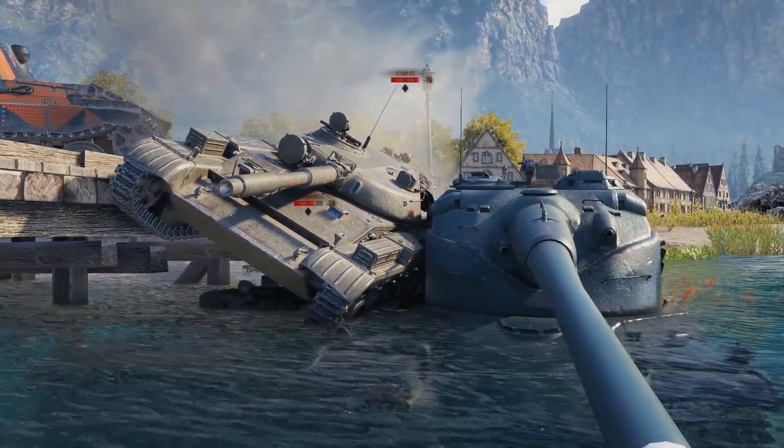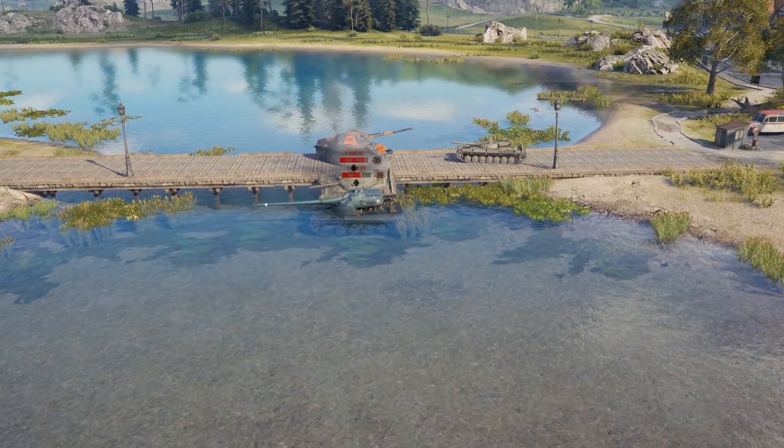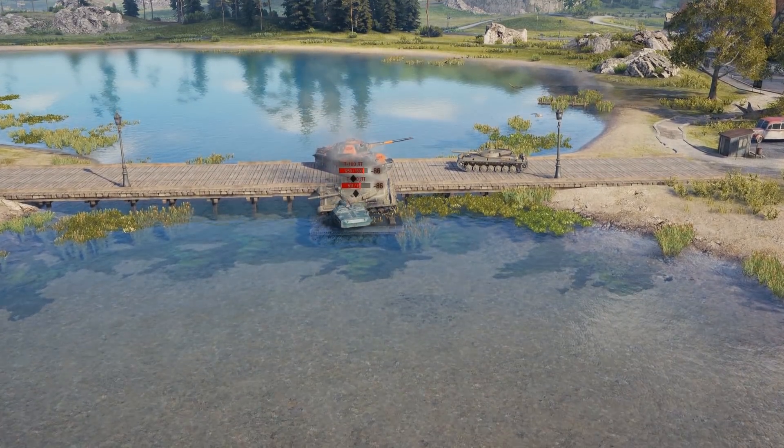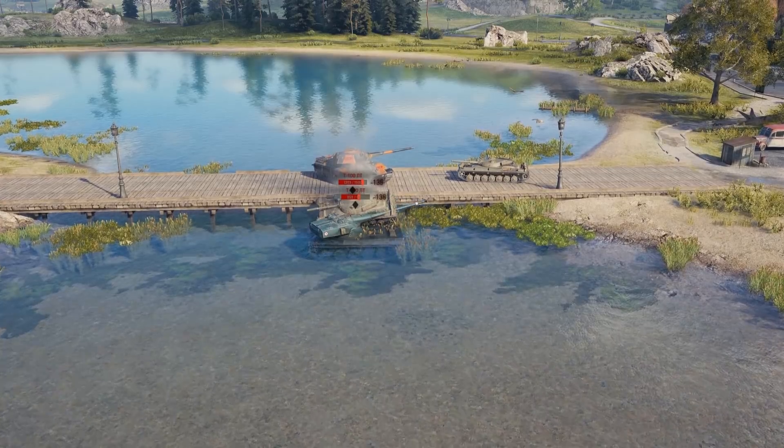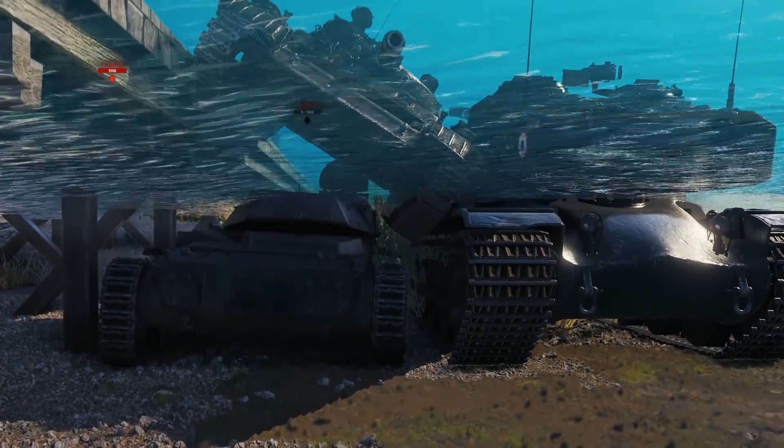Our experts headed to the Nibelberg map, where they submerged two Soviet-like tanks, put one tank over the other, and both hit point bars started depleting very fast. In the end, one of the T-100LTs even exploded.